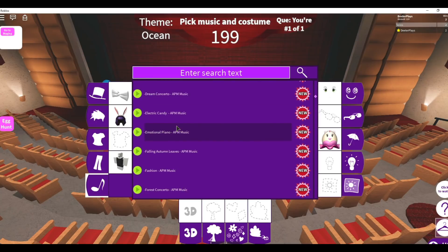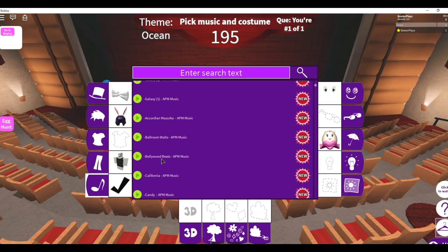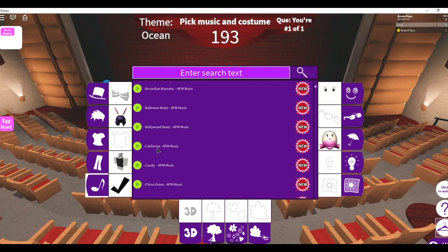Then you're going to have to pick out some sort of song. If the timer goes down all the way and you don't have a song, then right before you go up, it's going to prompt you to pick a song — whatever song you want to do.